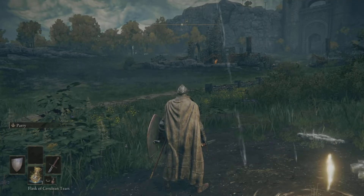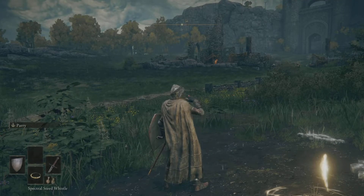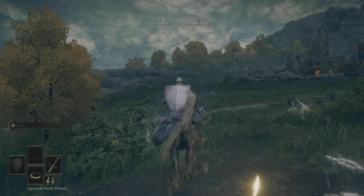As you can see, I can change between my flask and then I have my Steed Whistle. So if I press square, I have now got Torrent, which is very, very cool.